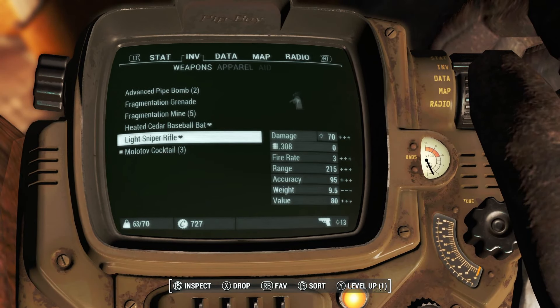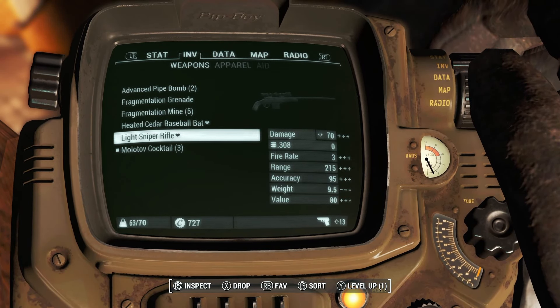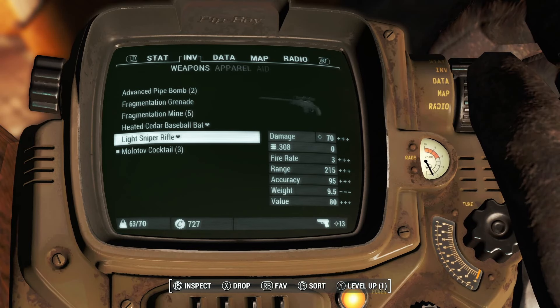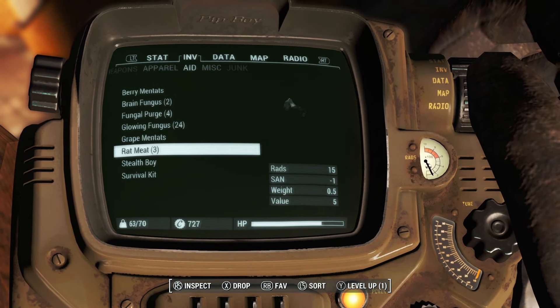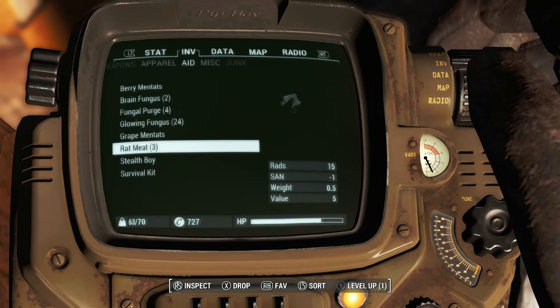We do not have any ammunition left in our sniper rifle, so that isn't the greatest thing in the world. But we're definitely not going to be getting rid of that anytime soon. After unlocking the hunter perk, we did manage to kill some rats to get their meat to be able to cook. So hopefully we should be able to use that so we don't starve to death.